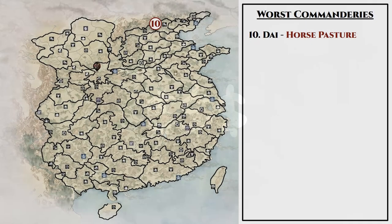So with that said, let's kick off the countdown with the 10th worst commandery in the game, Dai. As we can see on the map, Dai is located all the way in the northern part of the map, where most commanderies have only one specialty county. Because of this fact, a lot of commanderies on our list will come from the north. Now Dai takes our number 10 spot because it is the only commandery in the game that does not produce anything from its specialty county, as it only has a horse pasture.